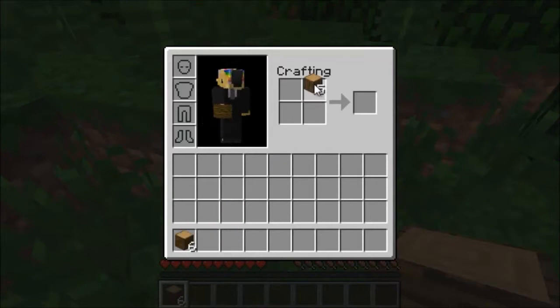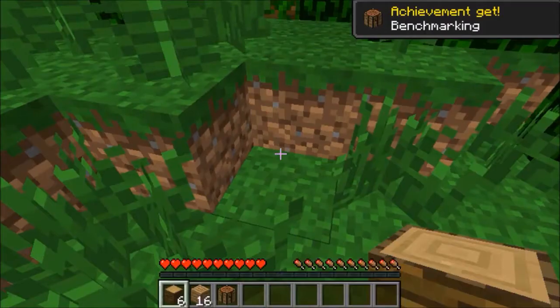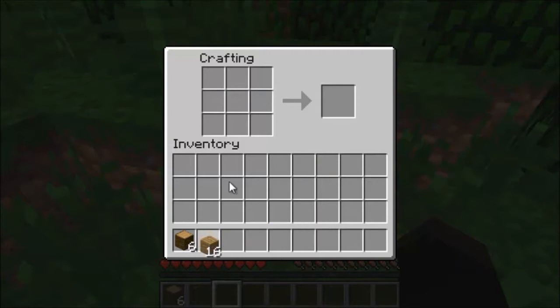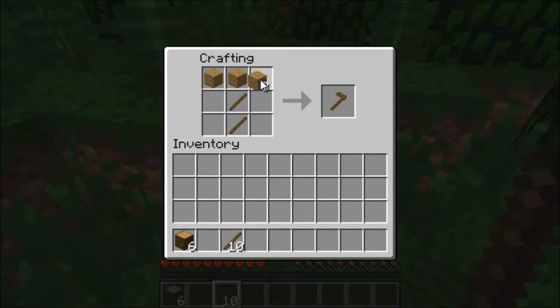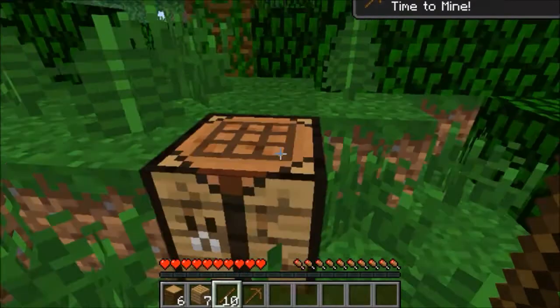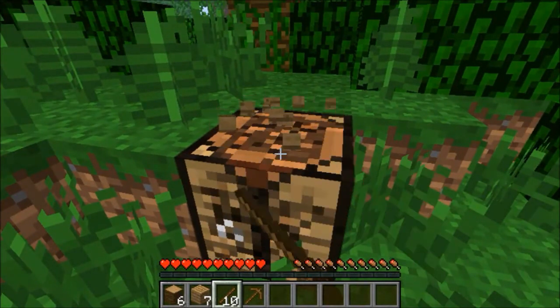We have two different types of wood now. And of course the first thing you do is get a crafting table — and apparently this game thinks this is the first time I've done that, because I have the benchmarking achievement. Build some sticks and make a pickaxe, because I want to get a house almost right away. Time to mine.